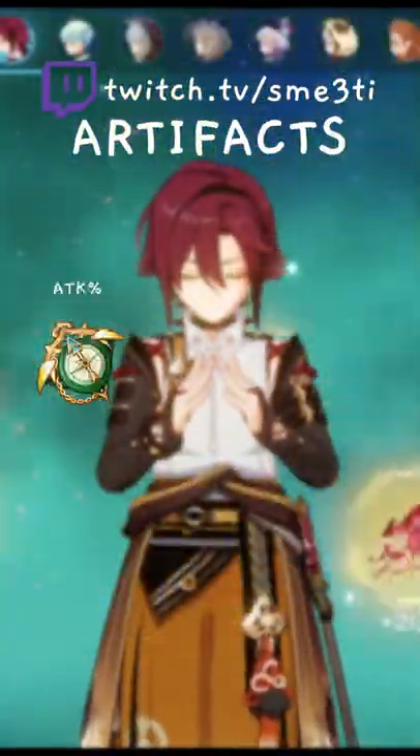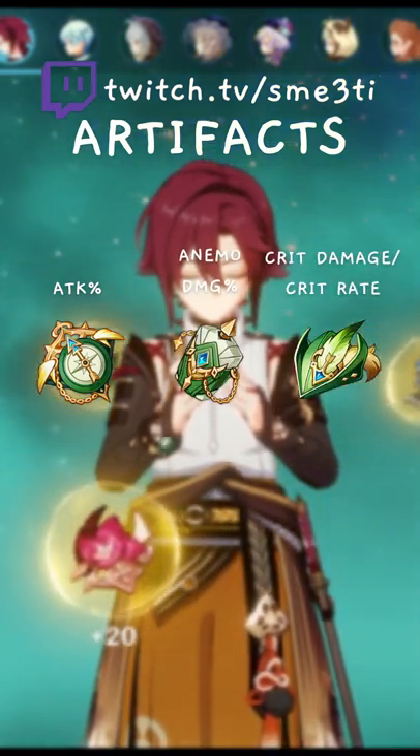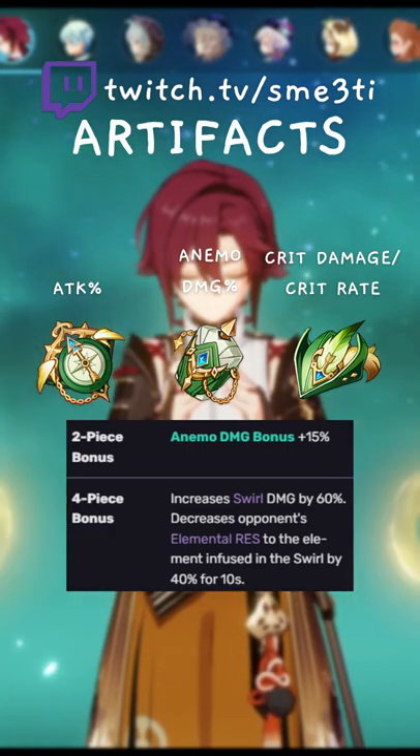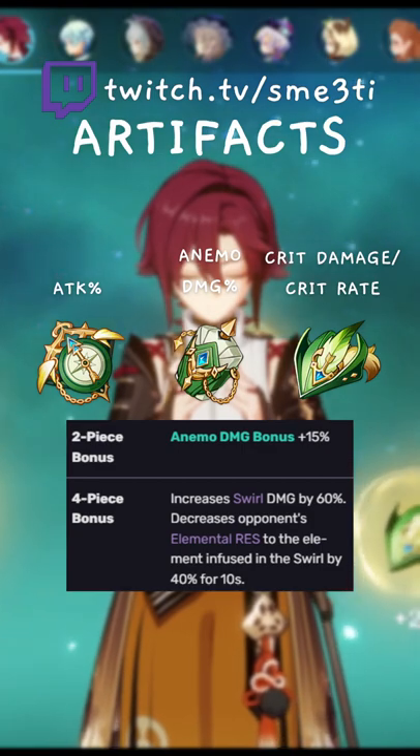For his artifacts, you want the standard attack on the sands, Anemo damage on the goblet, and crit rate or crit damage on the circlet. For the artifact sets, 4-piece Viridescent Venerer is always the best option for Anemo, even if you aren't building them as a support, because of the utility this set provides.